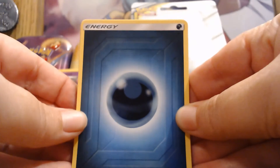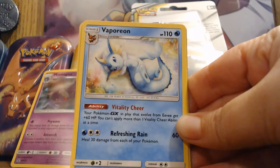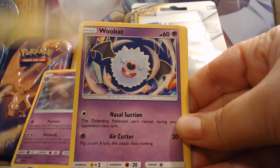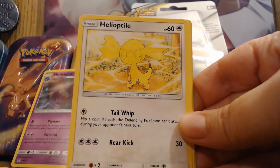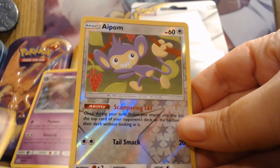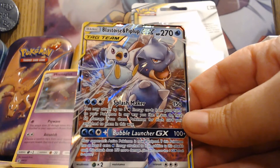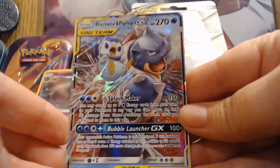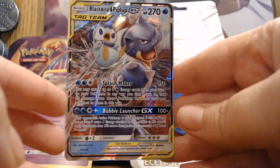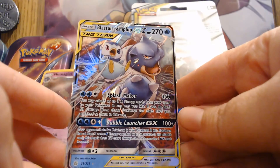All right, so we have an energy, a Flabébé, a Zangoose with a Porygon, a Crickitot, a Woobat, a Ducklett, a Helioptile, a Cosmog, a Palmon — and very nice — a Blastoise and Piplup GX tag team card. That is very nice. That is very nice. I have been very impressed with the pull so far.